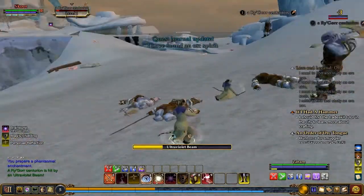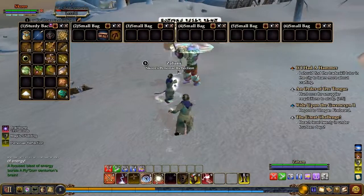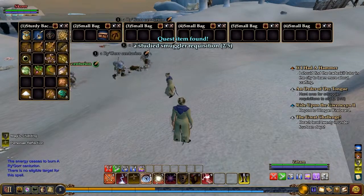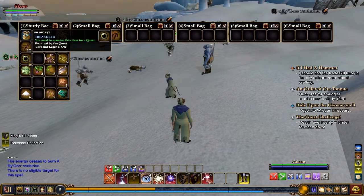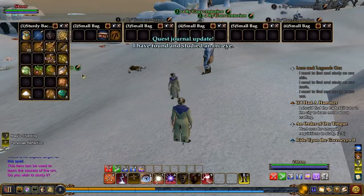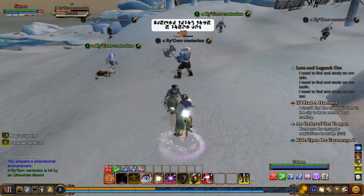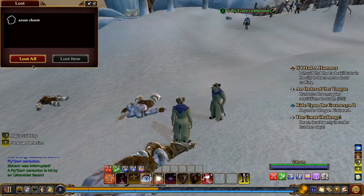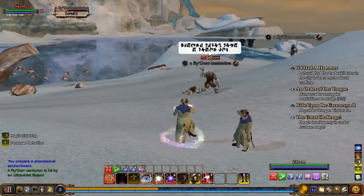I found an orc spirit. Another smuggling requisition — required by the lore and legend orc quest. So that's an orc eye. Now we've examined this — begin to study — and that goes into our thing. Now we just need skin, tooth, and an ear. Honestly, it's pretty depraved — we're murdering humanoids and collecting their body parts. Which, some people might consider wrong, I think.